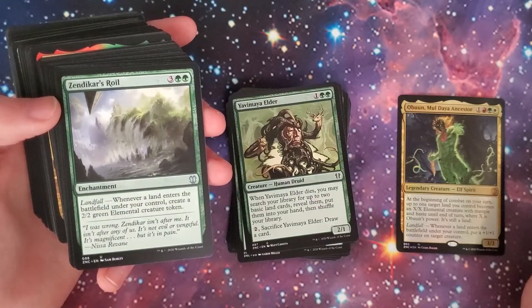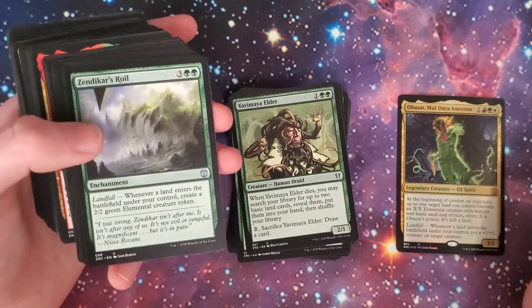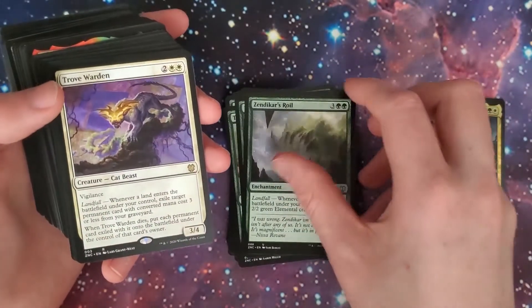Zendikar's Roil — three, two-green enchantment. Landfall: create a 2/2 green elemental creature token. So we got some token generation going on.